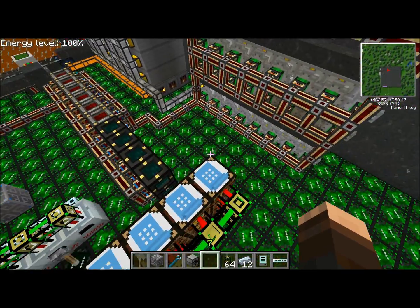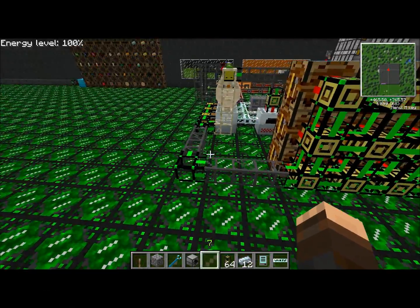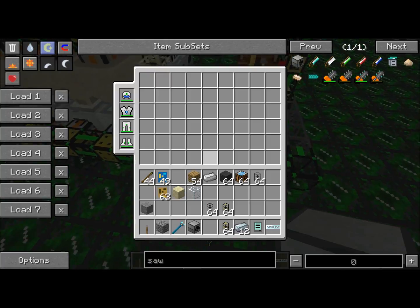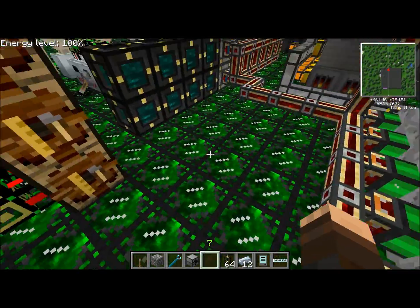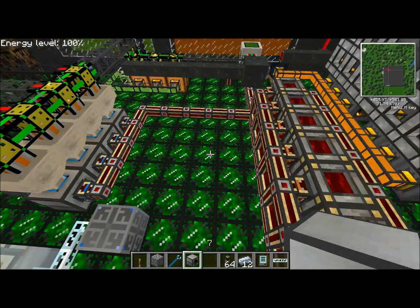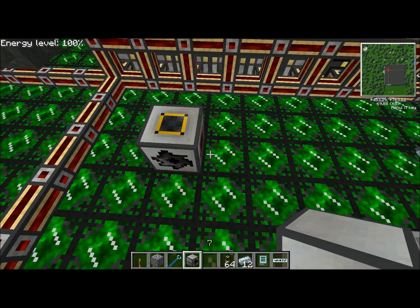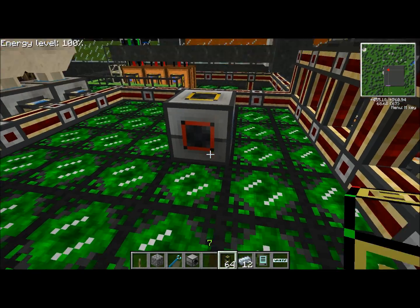Basically what I'm going to do is times my wood output by 1.5 doing just this little thing. So to do that, I'm going to have to grab a little strand of logistic pipe. I could do it right in here - actually, that's before it inputs here, so I'll do it in here. Right here I'll have a sawmill. And a crafting logistics pipe.